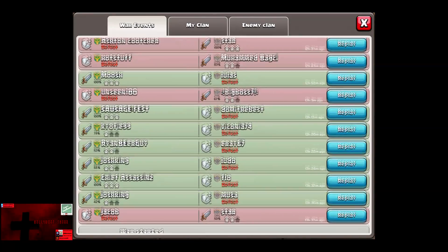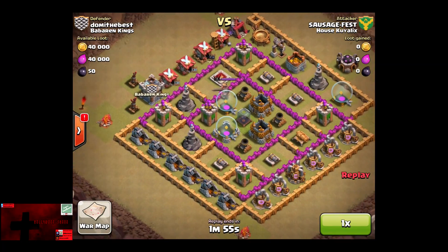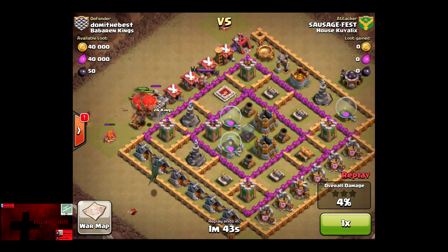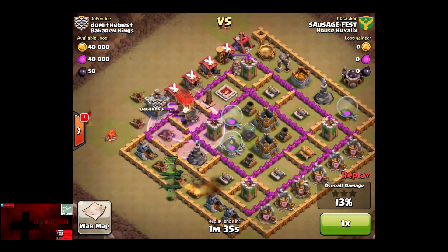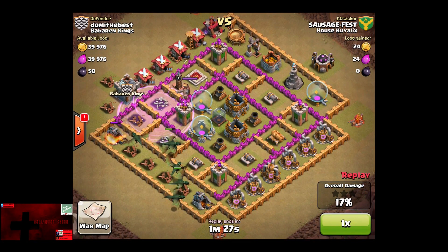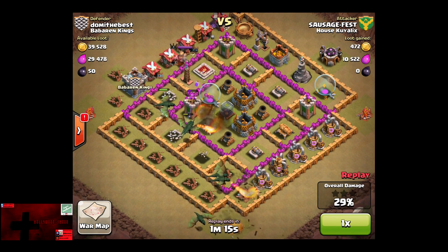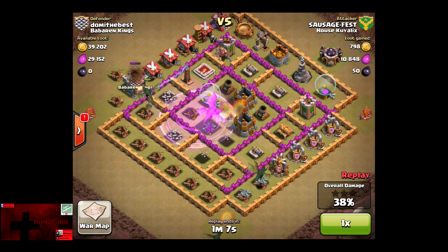Now we're going to show off some Clan member replays. We start off with Sausage Fest against Down at the Beast. As we can see, 2 air defenses on the left are unprotected. Balloons get into play and they do take out those air defenses. Now with all the Balloons grouped up, the Wizards decimate all the Balloons. There are like 5 or 6 Dragons in play with no air defense up. This is going to be an easy 100% as the Barbarian King stands there unable to do anything. A Rage Spell drops — a better use of the Rage Spell would have been on the Balloons because they are slow.